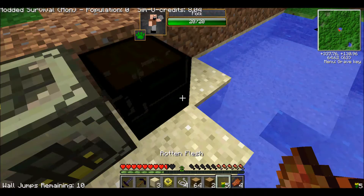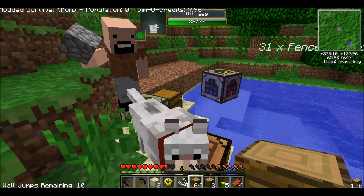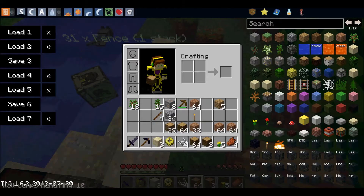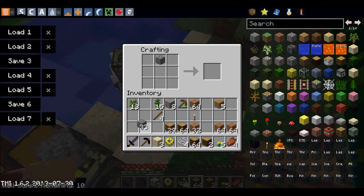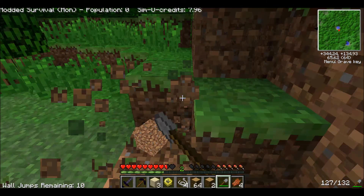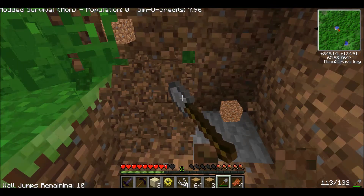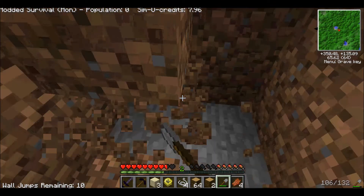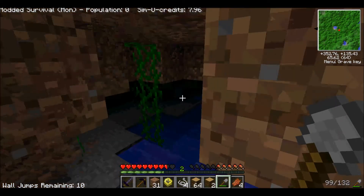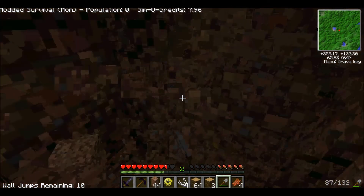We need some rotten flesh once we get too low in hunger — like at the level where we can't sprint anymore. I don't know what he's doing right now. Let's get some dirt going. Maybe a stack's enough, but this guy needs dirt so we're gonna get him dirt. We'll just keep a counter to make sure we know how much dirt we've mined. There's a hidden area. All we're gonna need is dirt.